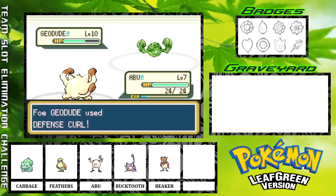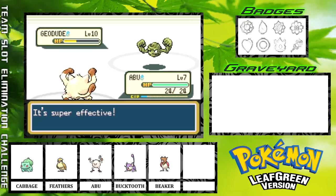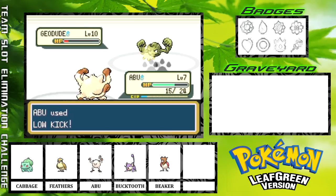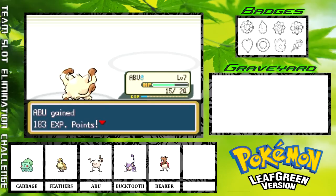He's going to go ahead and use Defense Curl, which isn't really going to be a big deal. One more Low Kick should finish him off, maybe two because of those Defense Curls. He's welcome to keep using Defense Curl all he wants as long as he doesn't attack me. We got the Geodude down — that should give Abu a level, and it does, so that's definitely a good thing.